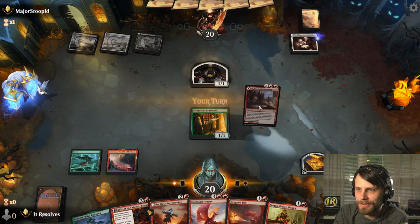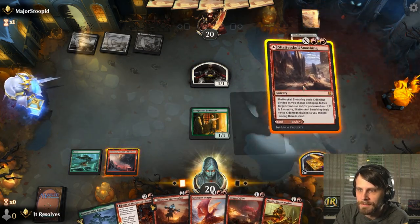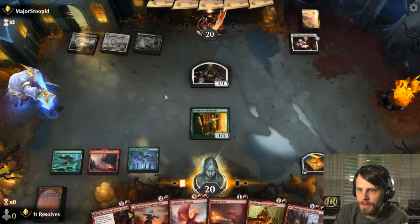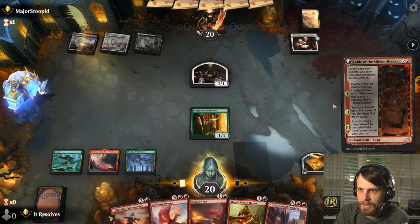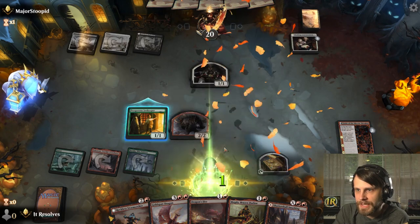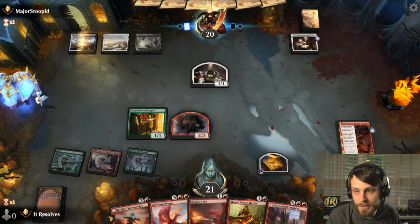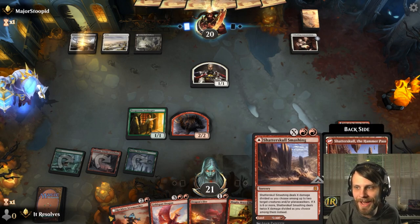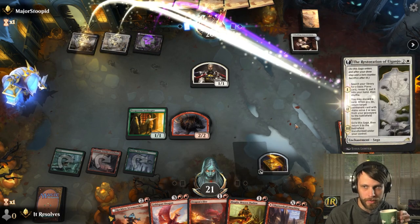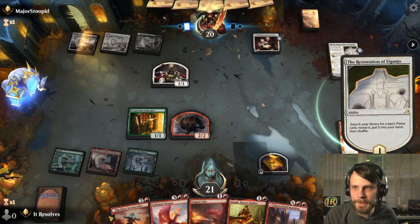Wedding Announcement — certainly a great card. Shatter Skull Smashing — that does kind of help us out. I think I'm actually going to go Fable of the Mirror Breaker. This gains us a life but also gives us a nice little 2-2 that when it attacks creates its own treasure token. That just means we may not have to lightning bolt ourselves for three.